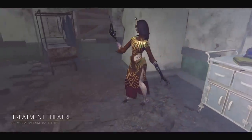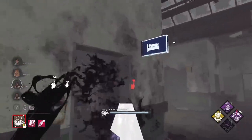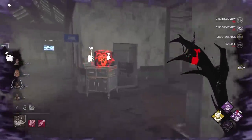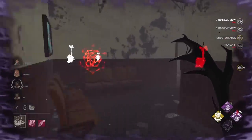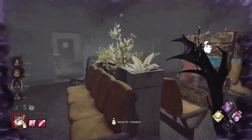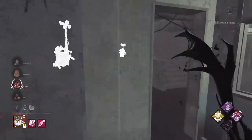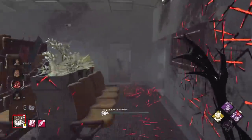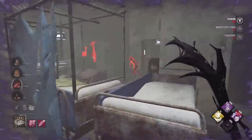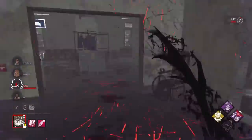Here we are — double iridescent Artist. We got Lery's this time. I think I'll just spend the birds so we get undetectable. Maybe we can sneak up on someone here. We found them at least. A bit undetectable — that's a nice hit there. She had no idea it was coming. We see her there as well — no idea where I am.